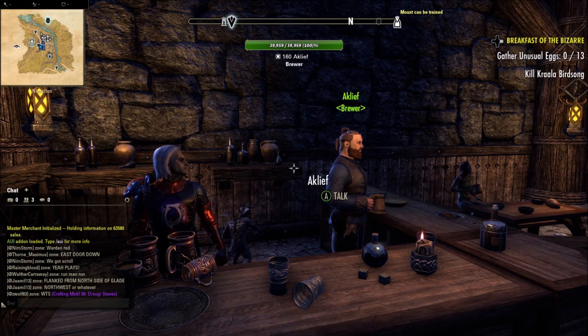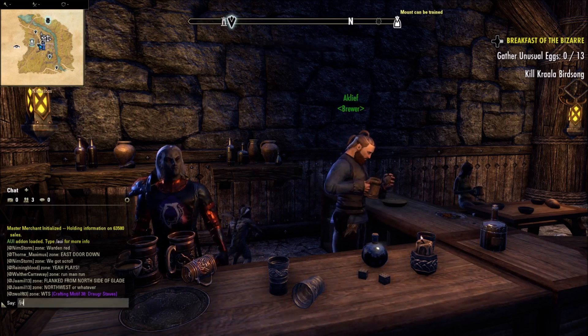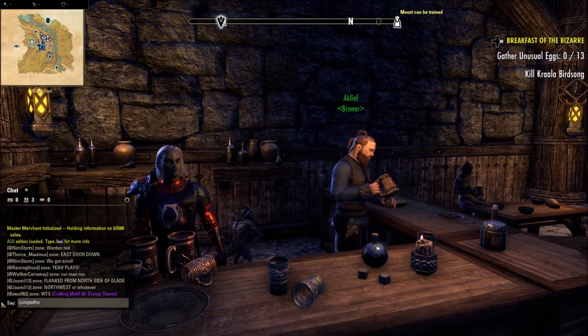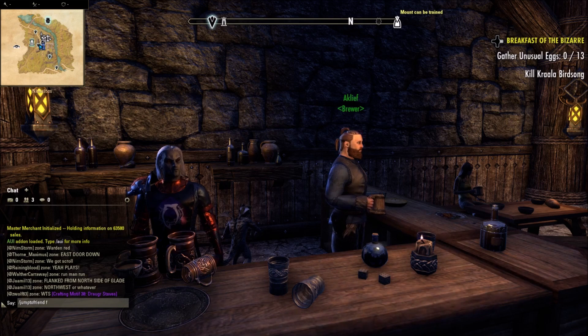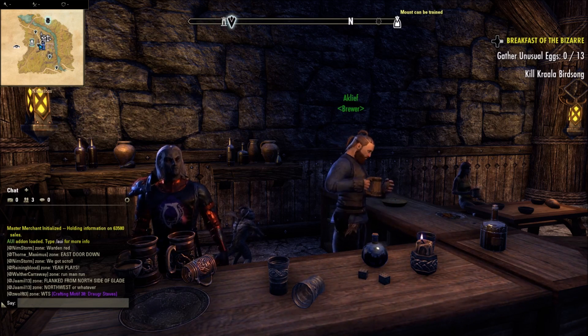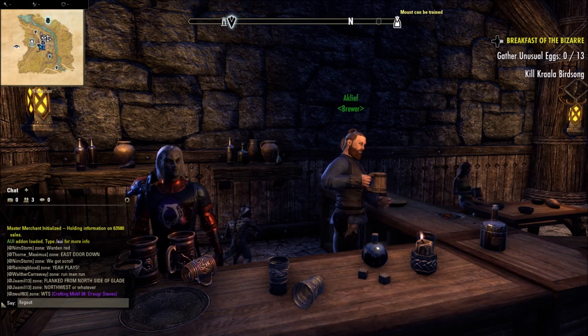Next up we have jump to friend, which is a way of travelling to a player without bringing up your friends list. You type /jumptofriend, add a space, and then insert your friend's name. It's obviously easier to just go into your menu and click on a friend then travel to player, but if you're feeling extra lazy, there you go.